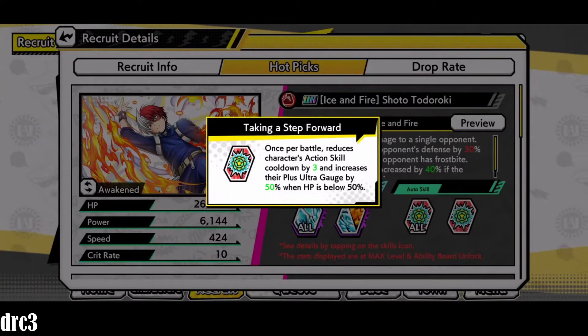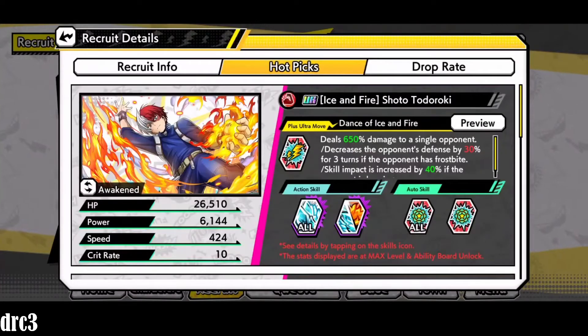His other auto skill, 'Taking a Step Forward,' once per battle reduces the character's action skill cooldown by three and increases the Plus Ultra gauge by 50% when HP drops below 50%. That's pretty good. Overall I really like this Todoroki so far.